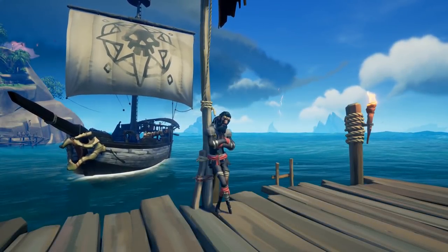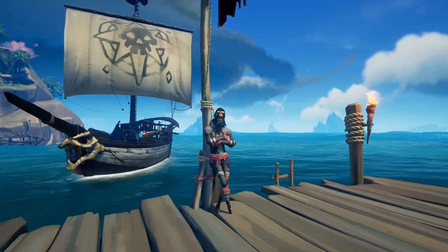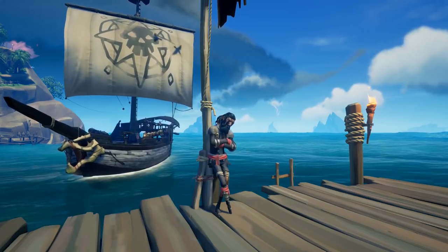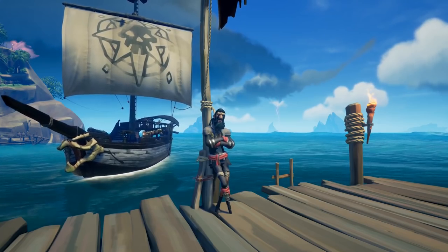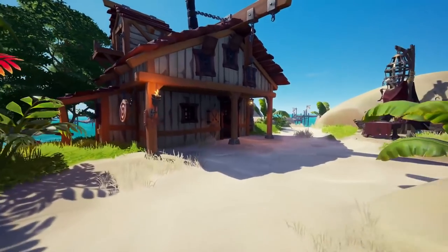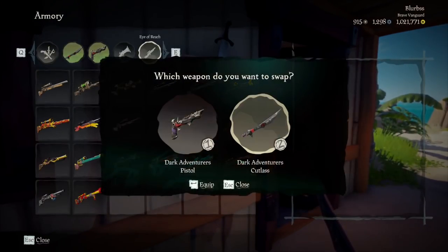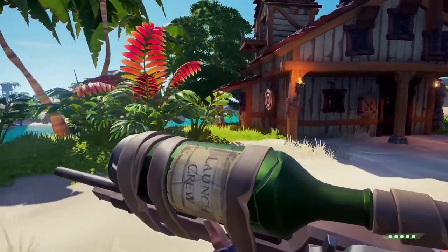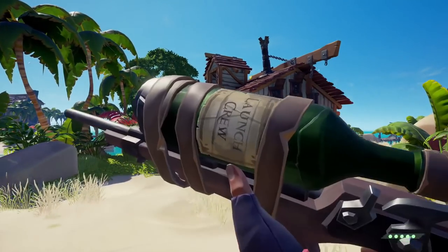Hey guys, I'm back with another PvP tips video and it is finally time for tips on how to double gun. This has been requested so much, and even though it's not something I normally do, I wanted to create the most effective and thorough guide on how to double gun in Sea of Thieves. So in Sea of Thieves, double gunning means that you are using two guns rather than a sword and a gun. Typically this involves using the sniper and the pistol or the sniper and the blunderbuss. So to get started, just make sure you have two guns of your choice equipped and ready to go.